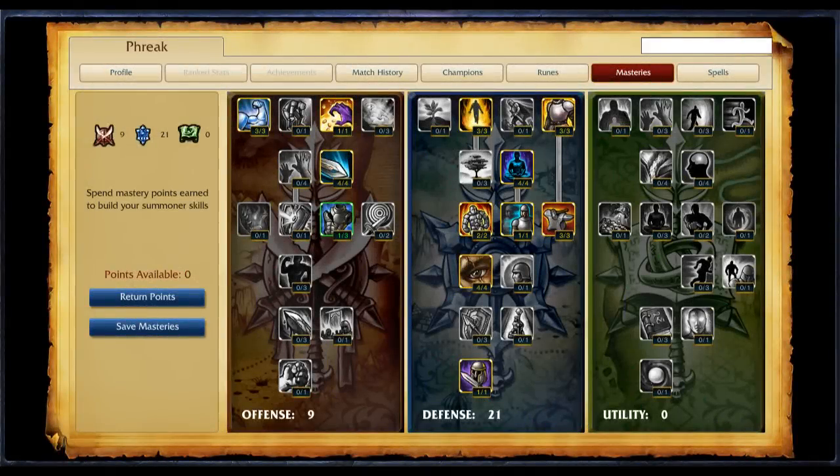My masteries follow 9-21-0, with improved Smite and physical damage talents in offense, and standard jungling masteries in defense. I take Smite and Flash as summoner spells, which allows me to jungle and escape or initiate fights easier.